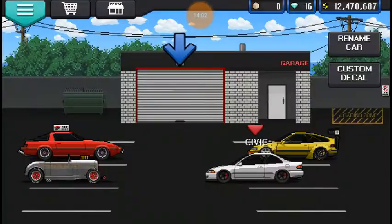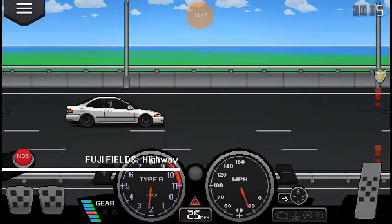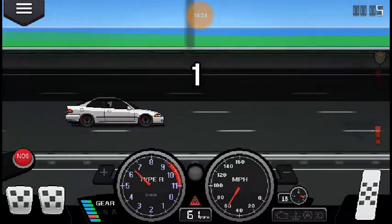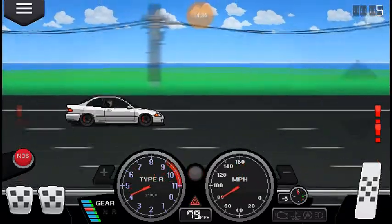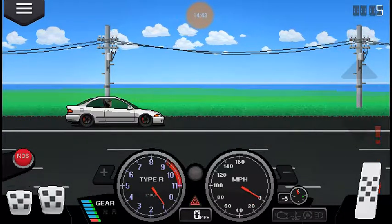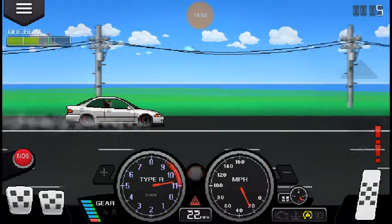I'm gonna go do a burnout in two-step real quick on the street. I'm gonna show you how to do a burnout in two-step if you don't know. Put it to first gear, hit the clutch — which is the farthest pedal — hit the gas. That's how you do two-step right there. Then do a burnout: let go of the clutch, let it spin, hit the brakes. And there you go — you're doing a burnout. You can either do a burnout until you let go of the gas, let go of the brake, or until your engine explodes.